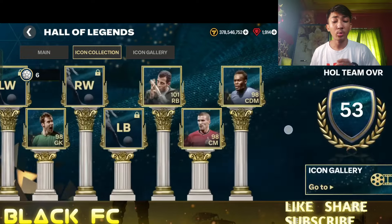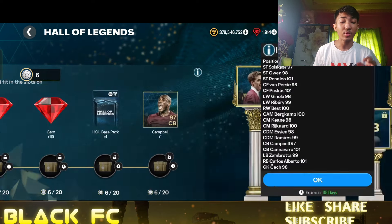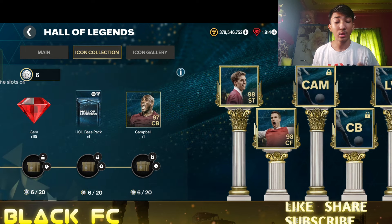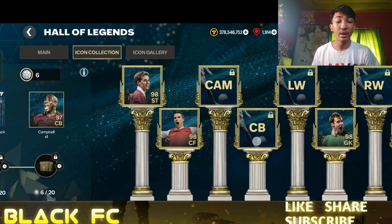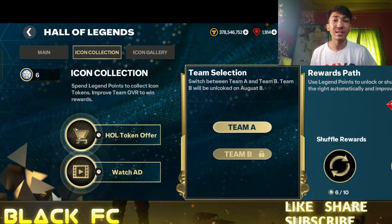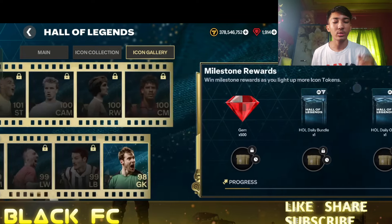Puskas also is there, though he has three-star weak foot. Now, regarding the Icon Connection — the 97 Sol Campbell goes to the center back position. If you later pack the 101 Cannavaro, he will replace Campbell in that picture, and your 100 tokens spent on Campbell will essentially be lost since the higher-rated card takes over that position slot.